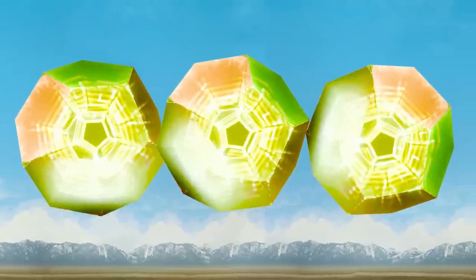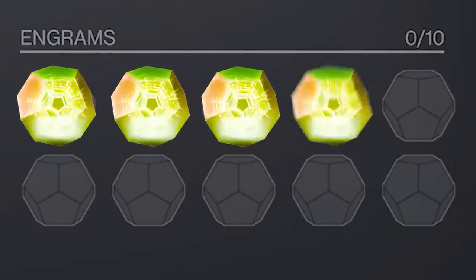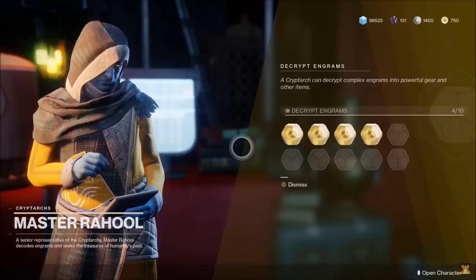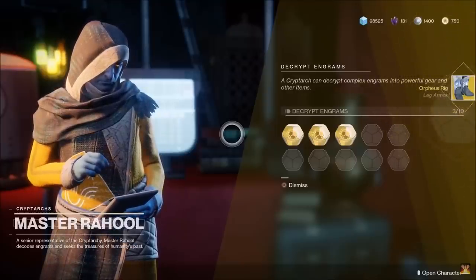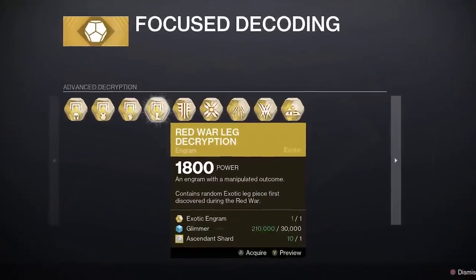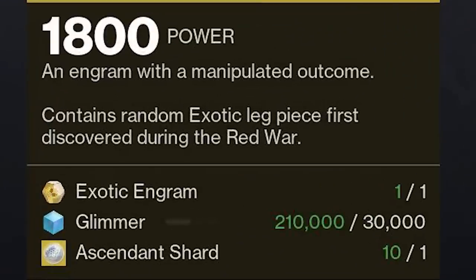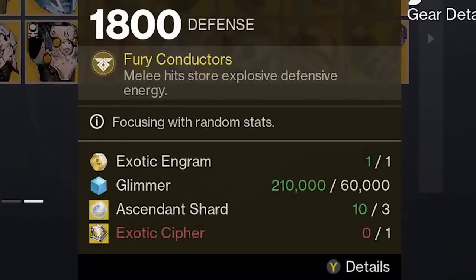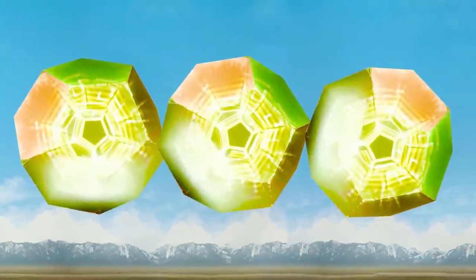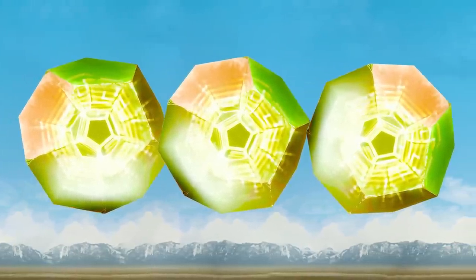Fact 4: Say hello to focusable exotic armor engrams! In Season of the Deep, exotic engram drops no longer automatically decrypt — they now sit in your engram inventory, waiting for you to focus them with Master Raoul. There are 3 ways to focus an exotic engram. Basic exotic decryption gives a random exotic armor piece from the loot pool for free. Tier 1 decryption gives a random exotic from an expansion of your choice, costing 1 exotic engram, 30,000 glimmer, and 1 ascendant shard. Tier 2 decryption lets you choose the exact exotic armor piece you want, costing 1 exotic engram, 60,000 glimmer, 3 ascendant shards, and 1 exotic cipher. Note: you can't get new exotic armor pieces from focusing — you'll need to grind the Vex Strike Force public event or solo master lost sectors for those!